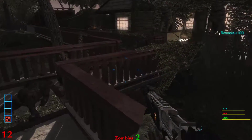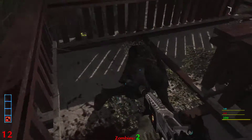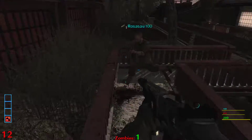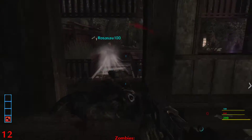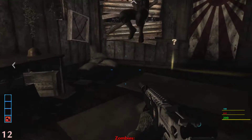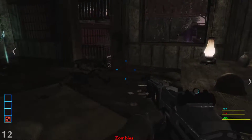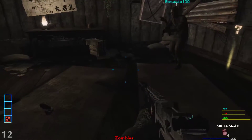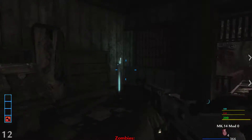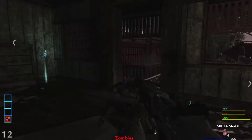That gun was a little bit faster than I thought. It's an AA-12! Kill them both! Look at how fast this shotgun is — it's ridiculous. I can't even jump over them. I got monkeys! Oh there's everything in the box — I believe so.